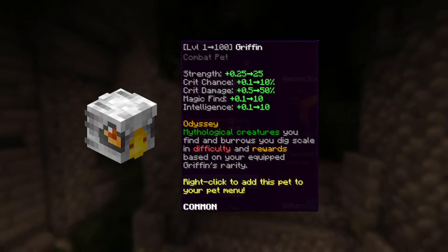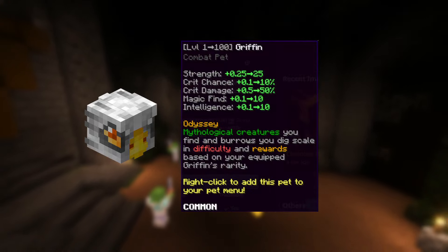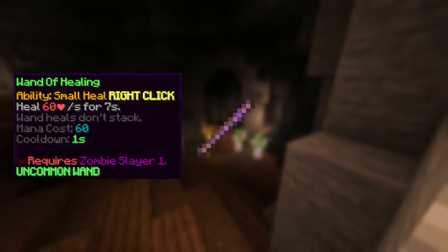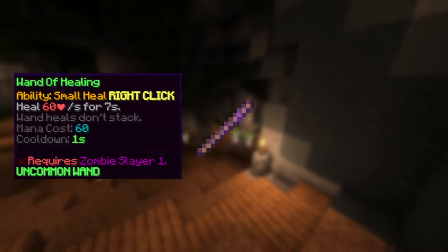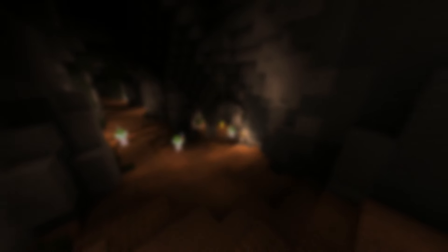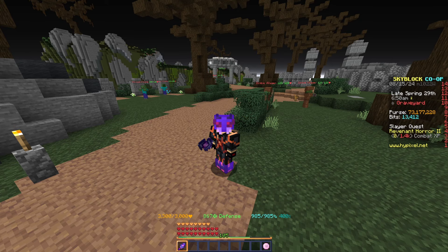You can also try to get a pet for Tier 3, such as a Common Gryphon Pet purchased from Diana when she's mayor — it gives decent damage stats and only costs 25,000 coins. For extra healing, you can use the Wand of Healing again, or if you're Revenant Slayer Level 3, upgrade to the Wand of Mending. If you're still struggling, try a Radiant Power Orb. Use the same strategy as Tier 2: walk backwards into a wall and hit it.